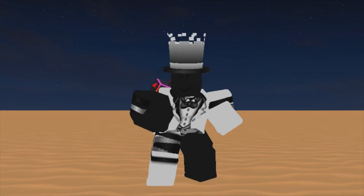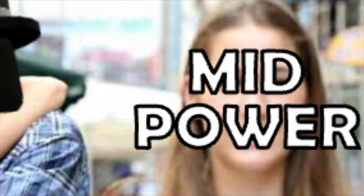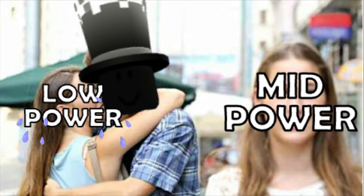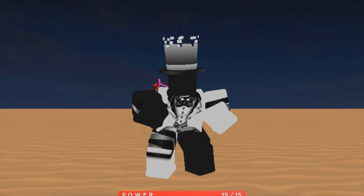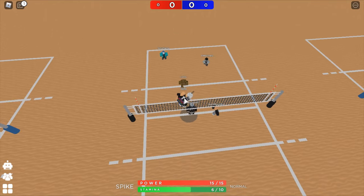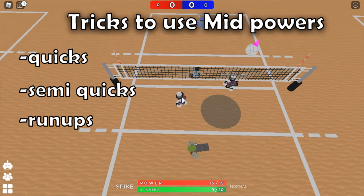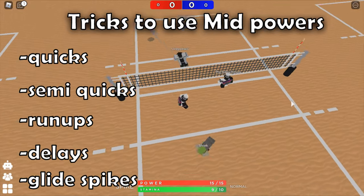Mid powers are versatile set powers. Not only can you quick them, but you can also do semi-quicks, which is good against delay blockers. The tricks available at this power include quicks, semi-quicks, run-ups, delays, and glide spikes — it's an all-you-can-use buffet.